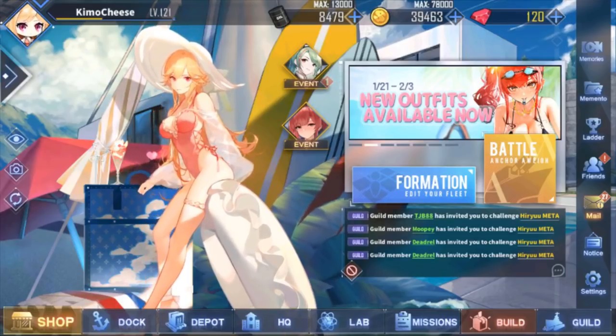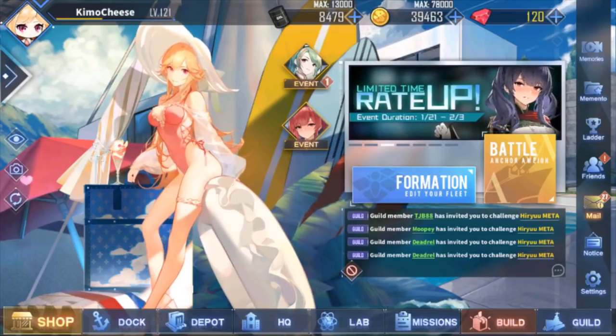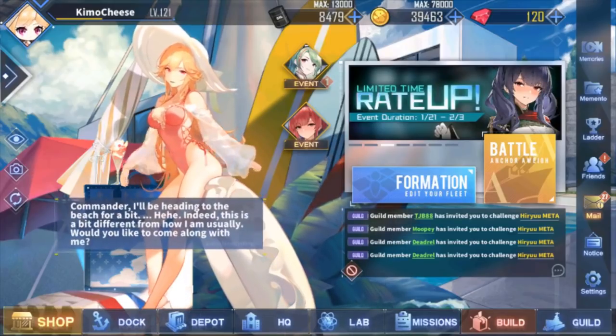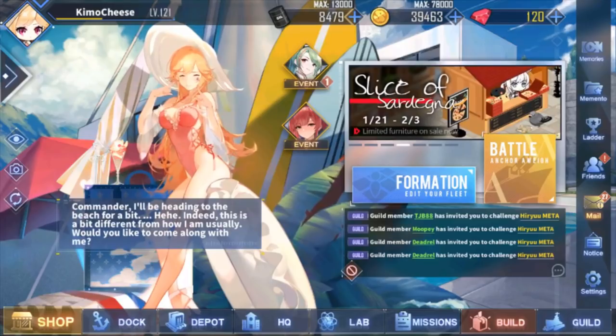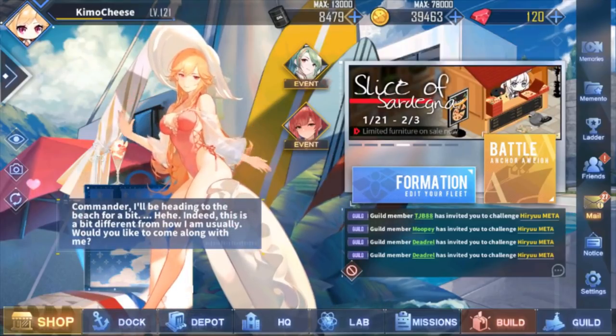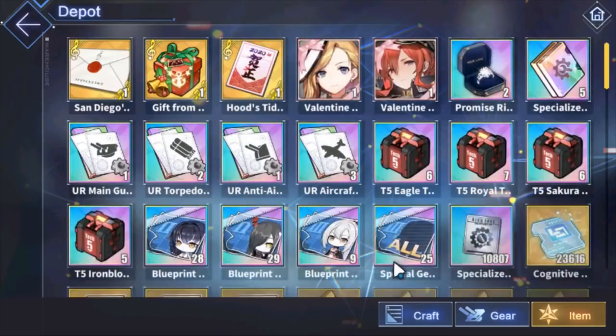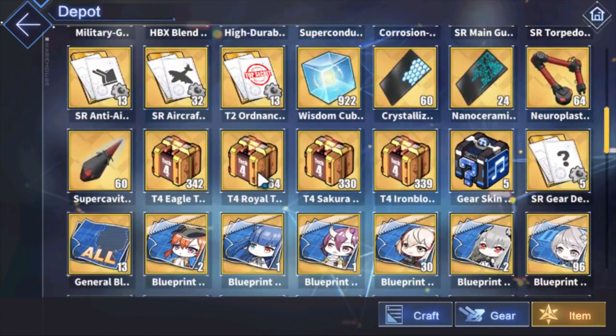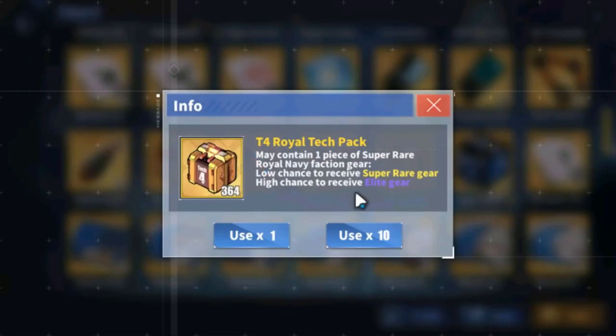The first thing you have to realize is when it comes to gear progression, you can farm for ship drops or gear print drops, yes, but the biggest way to get gear is from gear boxes. These little gambling machines — this is the biggest way to improve gear. Because these things give whole gear, absolutely whole gear. You don't have to farm for prints. Whatever you open and get is the whole thing, which is why it's very, very good.